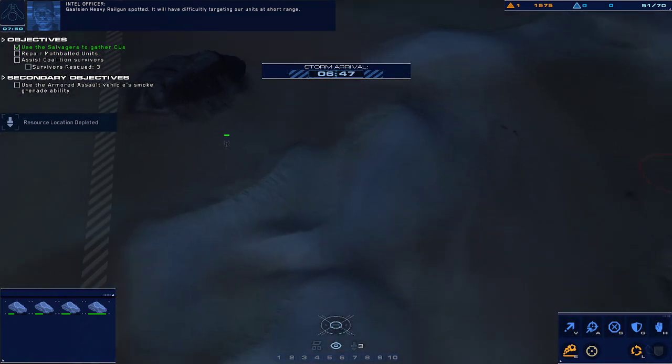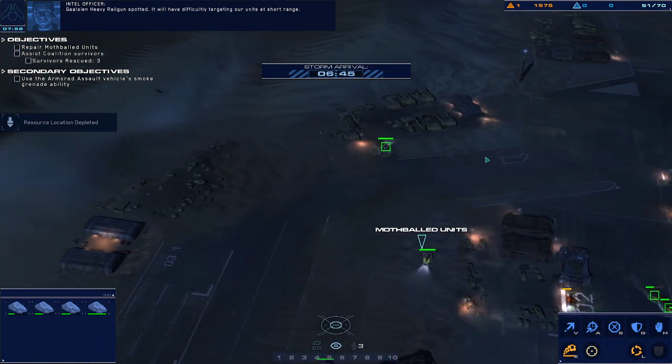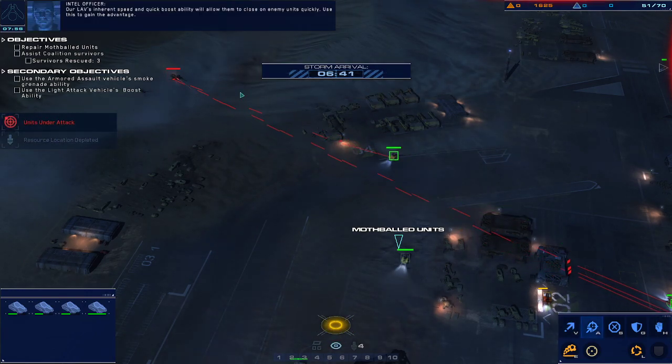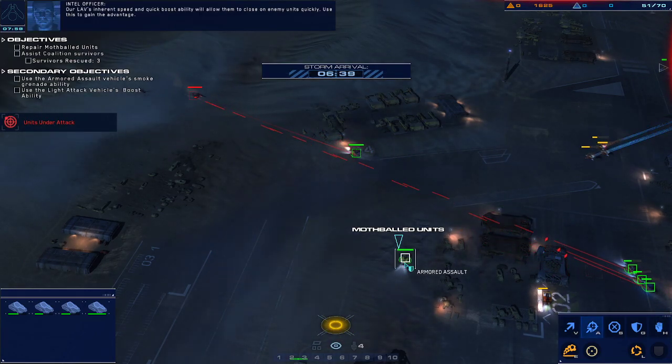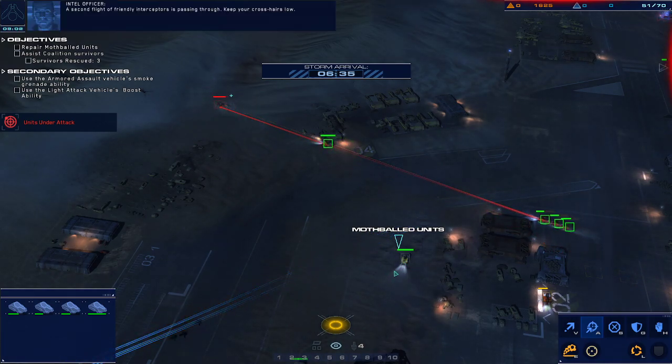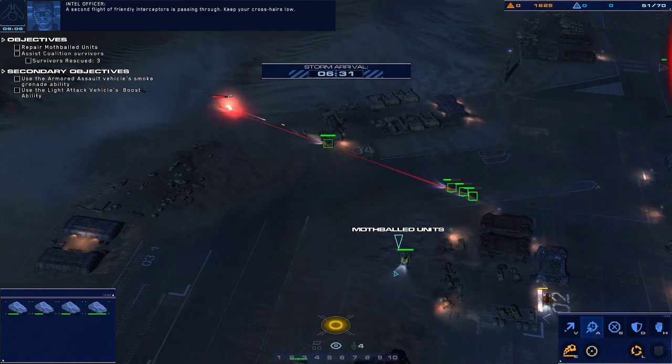Gelsian heavy railgun spotted. It will have difficulty targeting our units at short range. Our LAV's inherent speed and quick boost ability will allow them to close on enemy units quickly. Use this to gain the advantage. A second flight of friendly interceptors is passing through. Keep your crosshairs low.